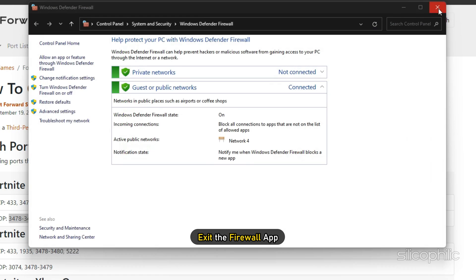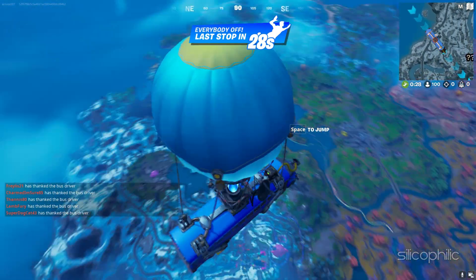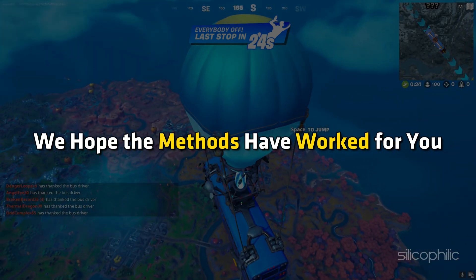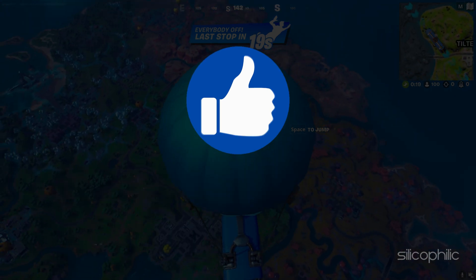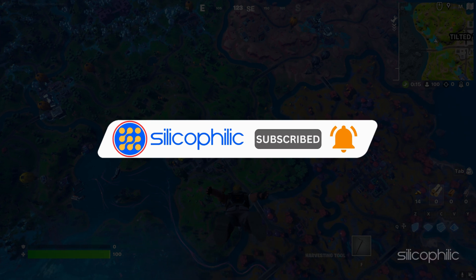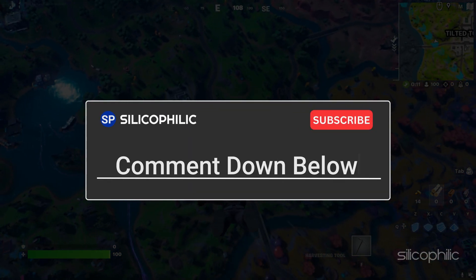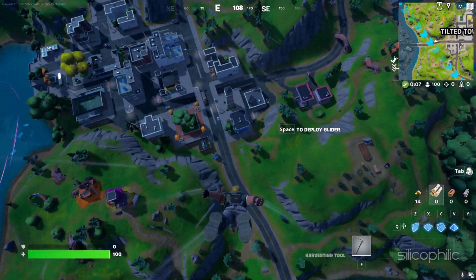Now exit the Firewall app. And there you have it — the solutions to fix Fortnite packet loss issue. We hope one of these methods worked for you. If you find this video helpful, don't forget to give it a thumbs up and subscribe to our channel for more tech tips and troubleshooting guides. Leave a comment and tell us if the solutions worked for you. Thanks for watching and we'll see you in the next video.